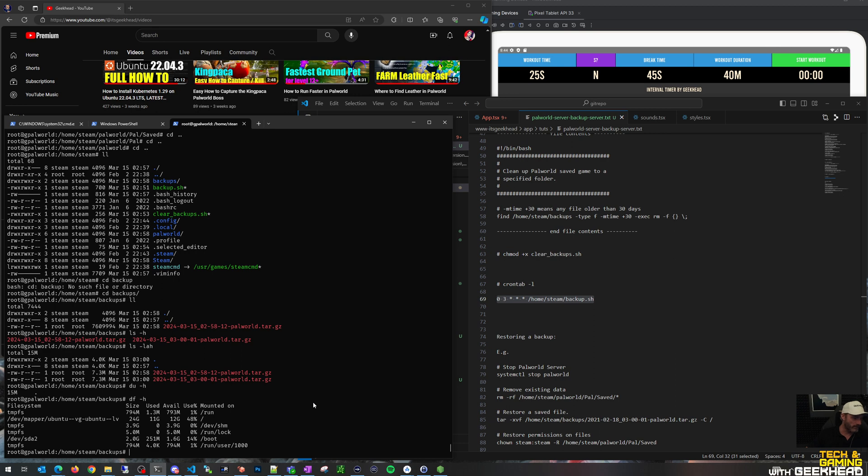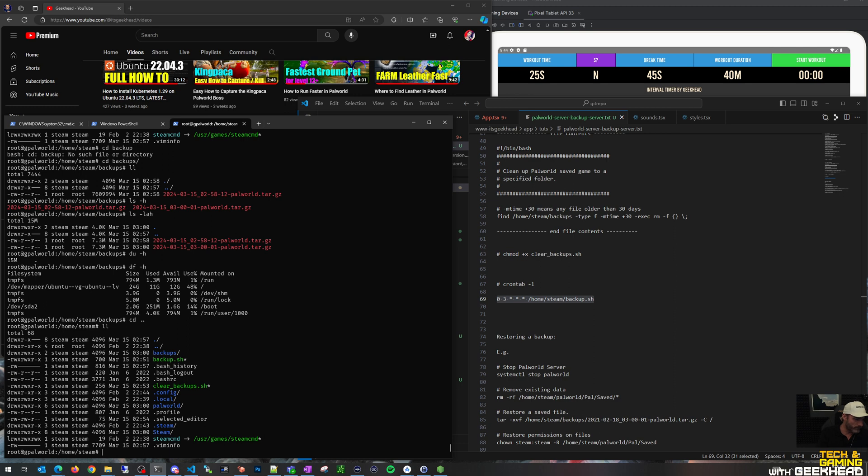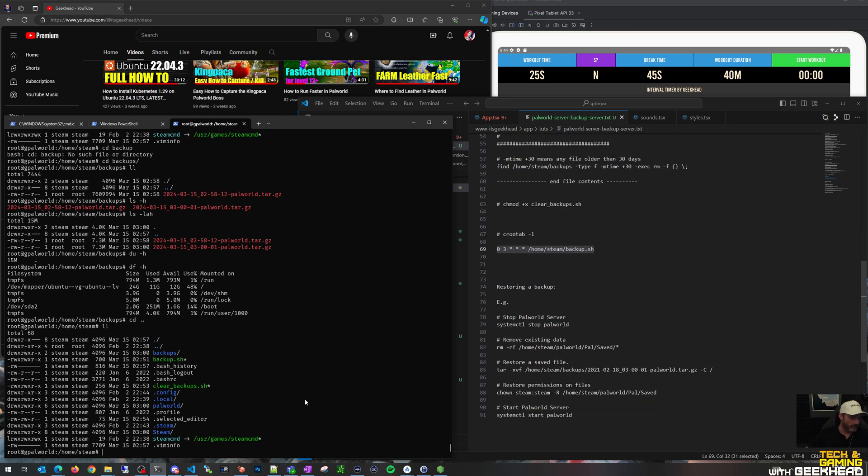It'll automatically cycle any backups older than 30 days. If you want more than 30 days of retention, go ahead and increase that. You could also change your cron schedule to back up every weekend or whatever your schedule would be. In this example we're doing daily at 3 AM and keeping 30 days of saved files.